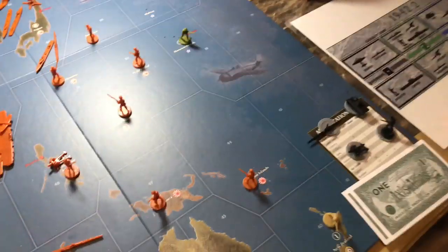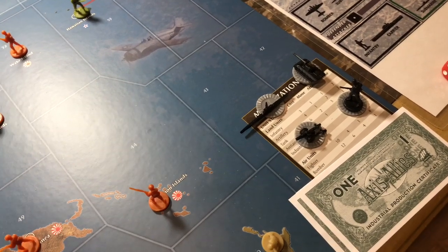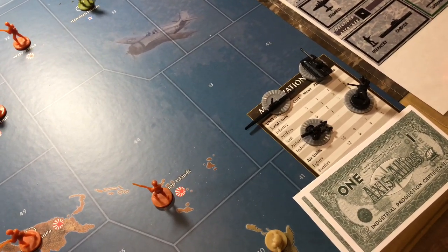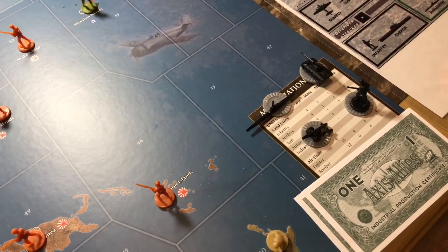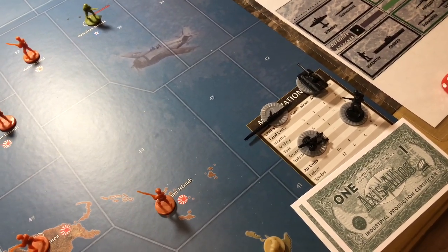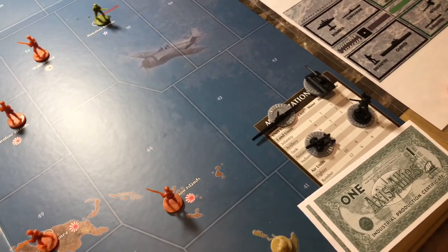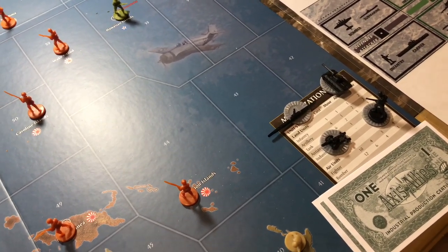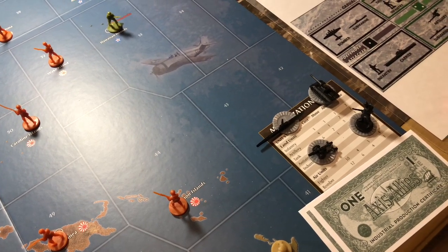For this turn, Germany's going to be producing 2 subs at 12, 3 tanks at 18, and a combination of 2 infantry and 2 artillery which totals 14. They had 48 IPCs to spend and they'll have 4 left over for next round, spending 44 total — producing 2 subs, 3 tanks, 2 infantry, and 2 artillery.